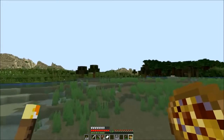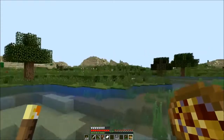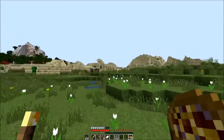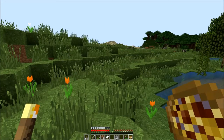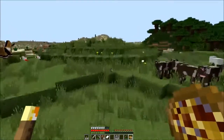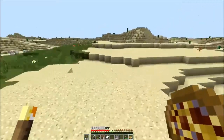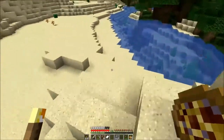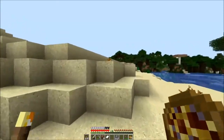I wonder if there's anything good in that desert, like temples or villages? And as I say temple, I see a temple. So let's take a look at that temple. Also, tell me if you agree — that set of sand right there looks like a sphinx. I could totally see a little sphinx statue there. That would be kind of neat. But I definitely want to go look at this temple. I know I don't need the TNT, but just to see if there's any good books in there — like a mending book, or even silk touch, or maybe golden apples or a notch apple.